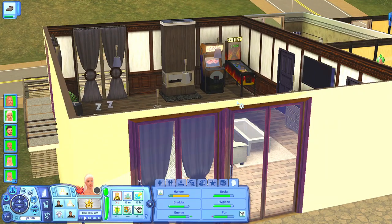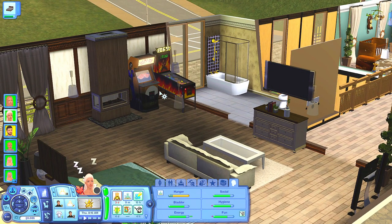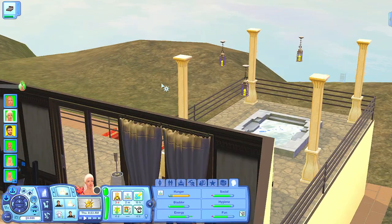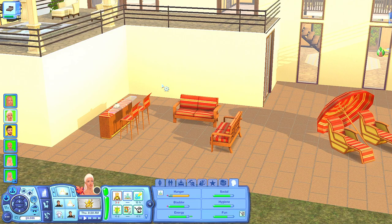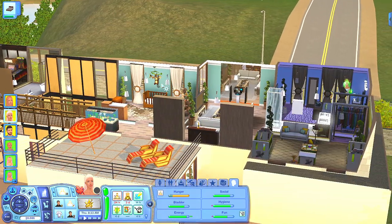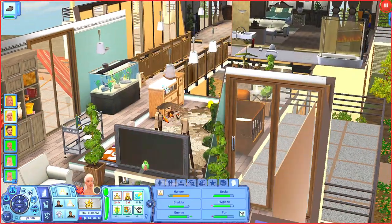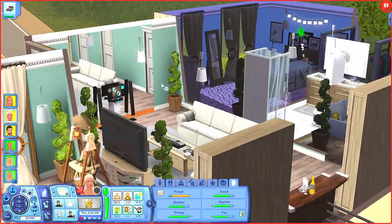I didn't know exactly what to do with all the space upstairs, but they have their own little sitting and TV area. Matthew has a thing for games — his whole original house was a game room, so I kept that in his room. Outside they have covered areas and their own private spa. This is the kids' bedroom with the best furniture, a private living area upstairs.